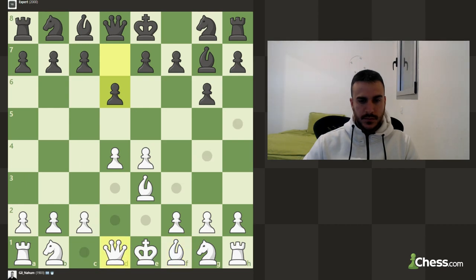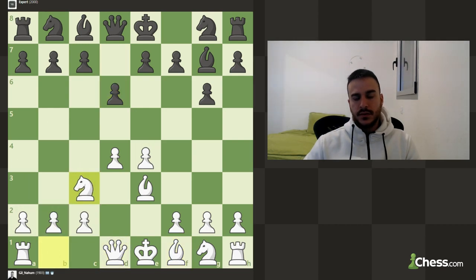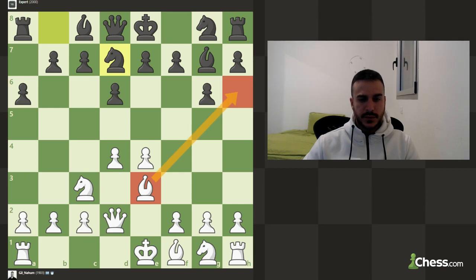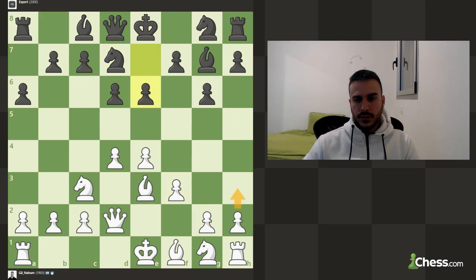Let's play Nc3. And now Qd2. As you see we already got some pressure against this position. And f3. We want to launch a very aggressive kingside attack. So let's play h3.